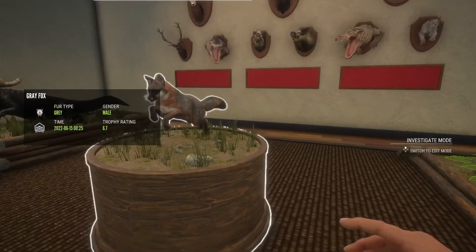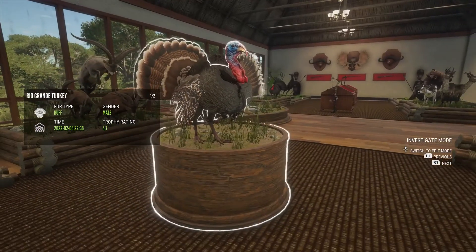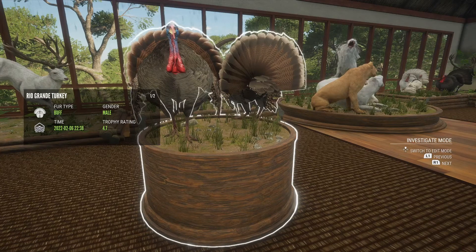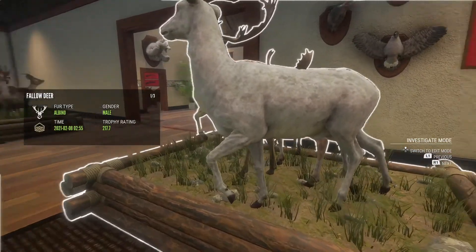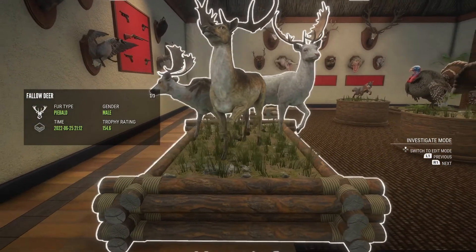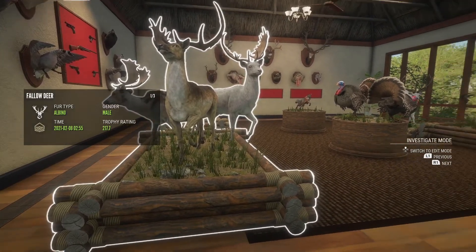Over here we have a diamond gray fox. And look right here as well - two of my biggest diamond turkeys: a 4.7 diamond Merriam's and a 4.7 diamond Rio Grande. A huddle fallow deer which has a 266 in it, a little piebald, and a gold albino on the right side right there.